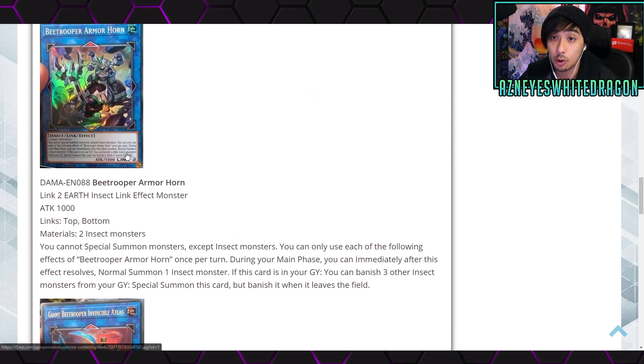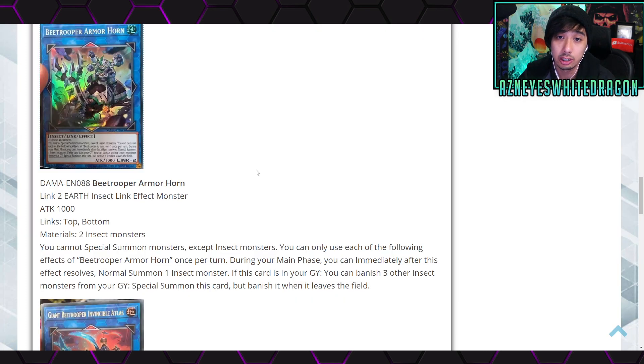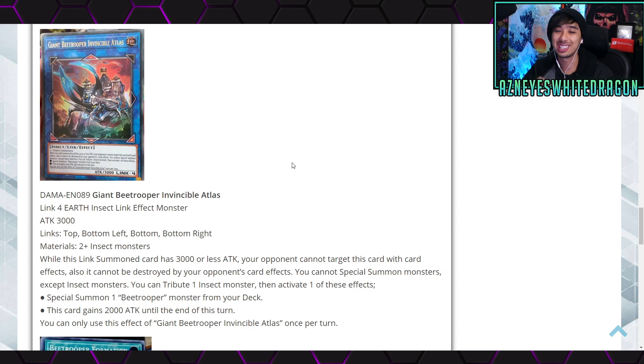Next up, the new Bee Trooper Armored Horn has 1000 ATK and is a Link 2 with link zones at the top and bottom. It's Earth-attribute. Its materials are two Insect monsters. You cannot special summon monsters except Insect monsters. During your main phase, you can immediately after this effect resolves, normal summon one Insect monster. If this card is in your graveyard, you can banish three other Insect monsters from a graveyard to special summon this card, but banish it when it leaves the field.